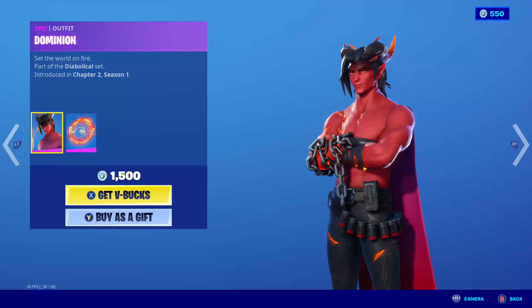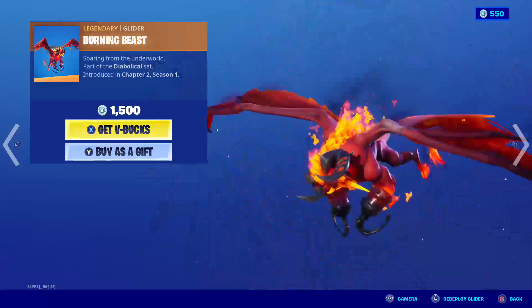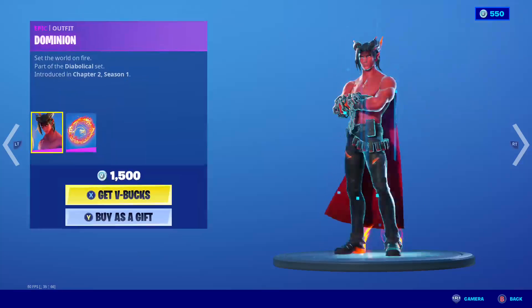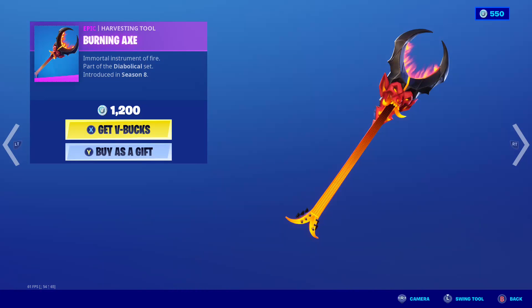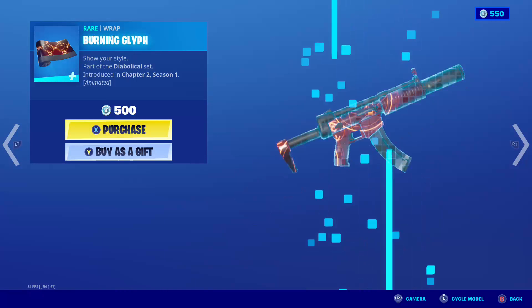We have the Dominion skin back, with the back bling Flame Sigil. We have the Burning Blade pickaxe. We have the Malice skin back, with the back bling Malice Wings. We have the Burning Axe. We have the Burning Glyph wrap.